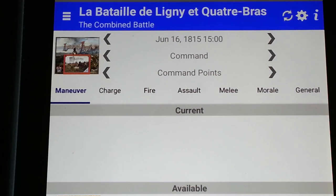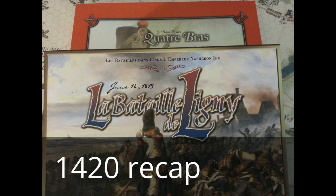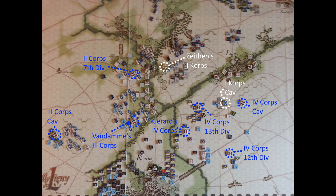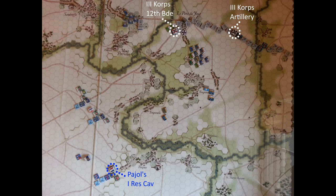3 PM turn at Ligny-Quatre Bras. Let's begin by reviewing the previous two turns. Starting with maneuvered units, the Allies don't have much to work with, the French will continue pushing. The French have a great number of command points they're using over here at Ligny, while the Prussians will continue reorganizing.